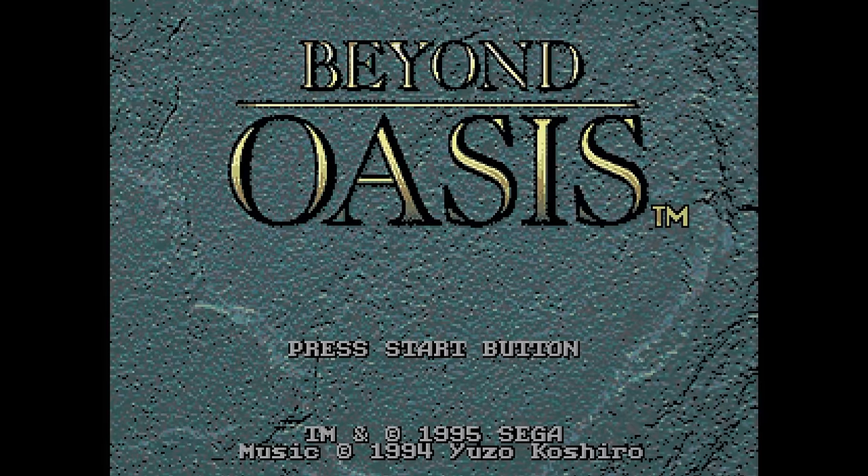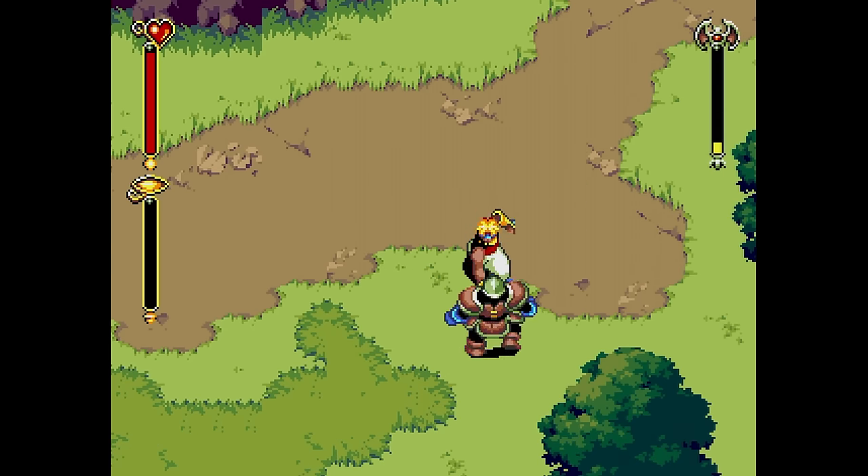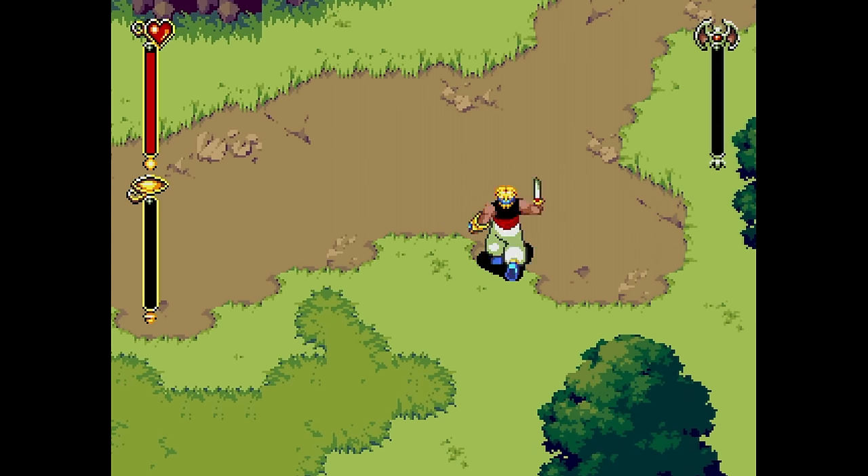First up is a Genesis game that came out in the latter half of its life. We start out with Beyond Oasis for the Genesis from Ancient, the same people who brought us Streets of Rage 2 and 3. This one is called Story of Thor elsewhere. It's an overhead adventure game that bears a passing resemblance to many of the Zelda titles.